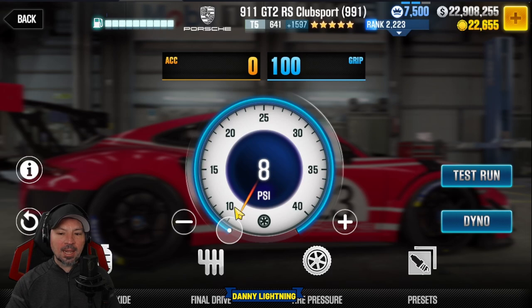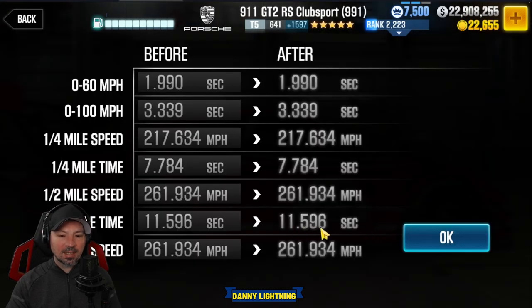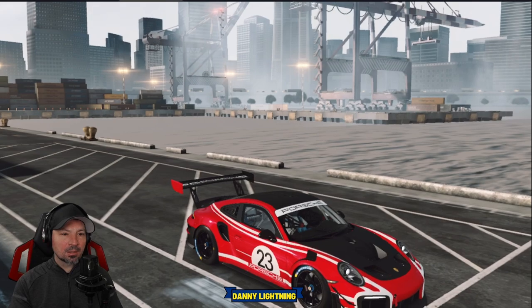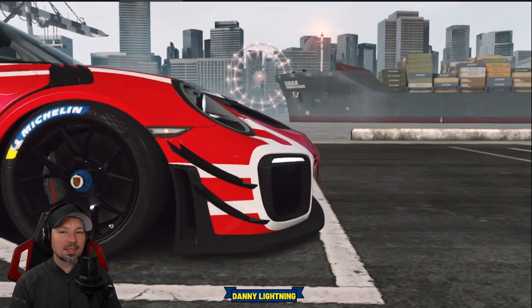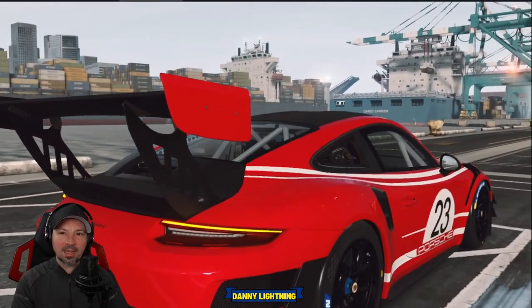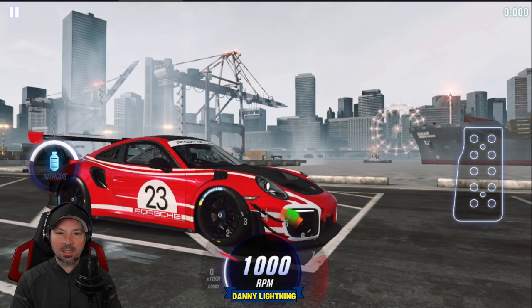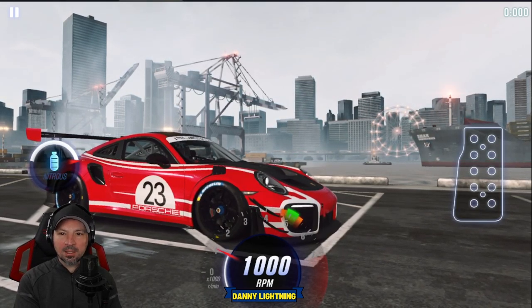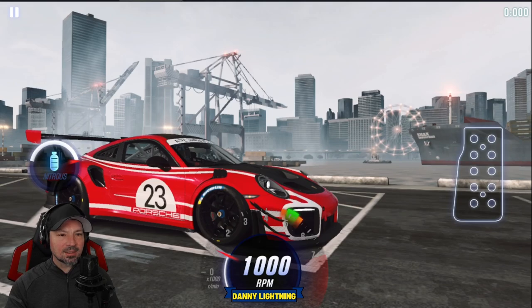Tires on 8 PSI give us a dyno time of 6.596, which puts us in the 11.6 lobby. You can make it run 11.5 something though. These lobbies run every two-tenths of a second, so there's an 11.4 lobby and then the next lobby is 11.6. We want to be right at the bottom of that lobby at the fastest time — running 11.6 — because if we're running 11.5s, we'll probably be pushed into the 11.4 lobby.